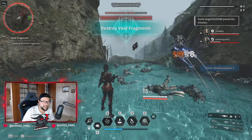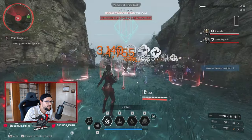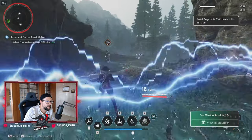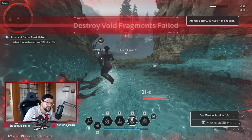This is the second method, over here in Vespers — a non-attribute void fragment. You need any descendant that can do the non-attribute activation of the mission. The method is pretty simple: one person activates and stays next to the activation point, and the other person kills off the mobs super quickly. You want to abort the mission once you're done. One player re-aborts and restarts the mission — I was doing this with an Ajax.